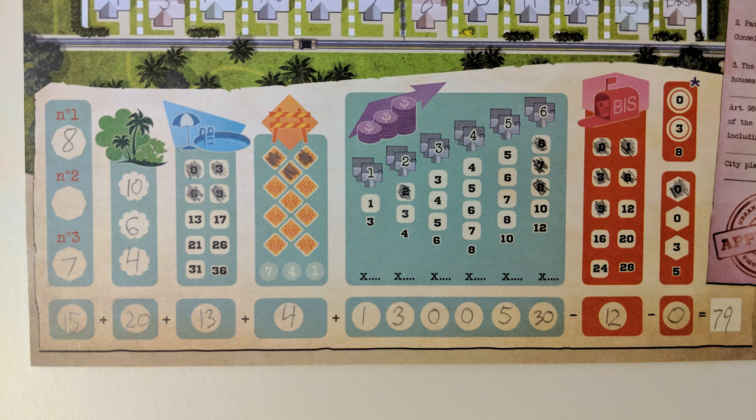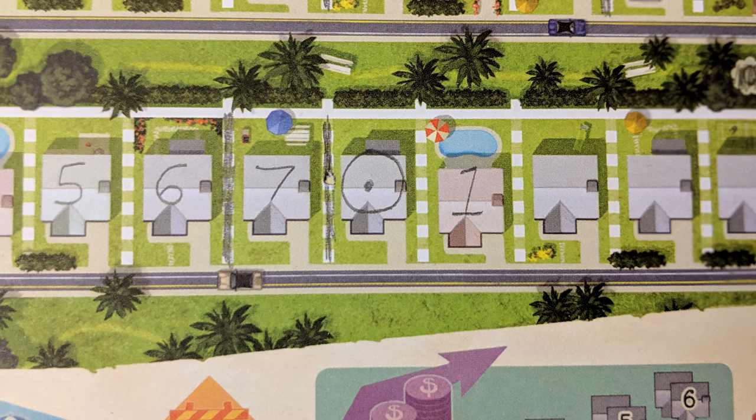If you really want to mix things up, there are also more advanced variants, including different, more complicated city plans. The ability to place roundabouts over houses, effectively splitting a street into two, but losing you points.